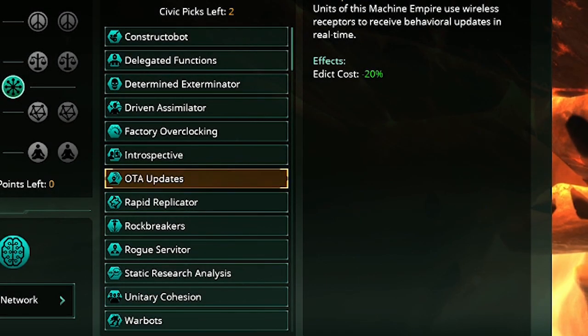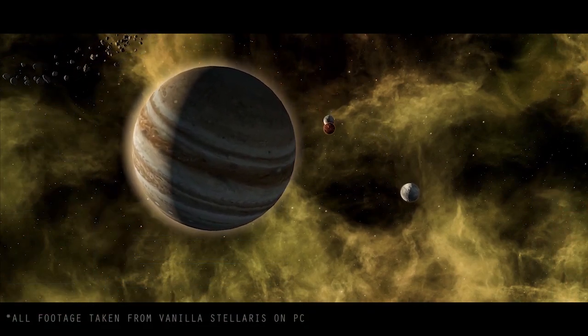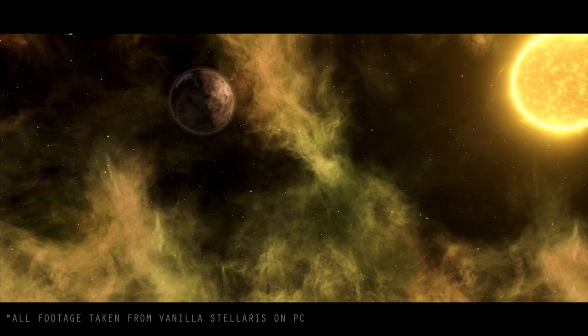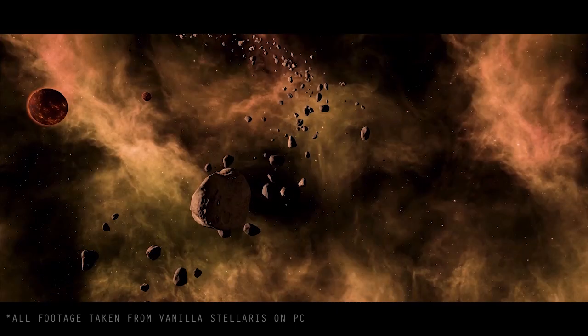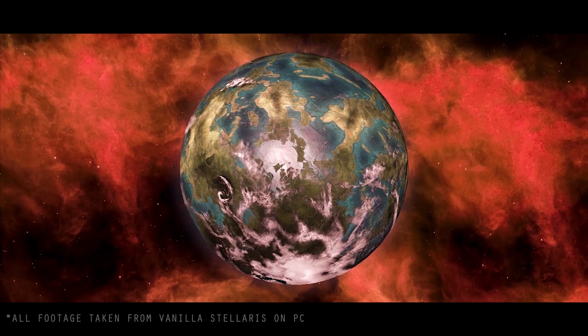OTA Updates gives edict cost minus 20%. I find myself using edicts a lot. Edicts came in 2.2 — you turn them on and they give you a boost; sometimes they cost influence, sometimes energy, sometimes strategic resources. Having them 20% less is a nice bonus especially at the beginning. For example, Map the Stars would cost 80 influence instead of 100, giving you more influence to expand. It's useful if you constantly use edicts, but it's not the most impactful civic overall.